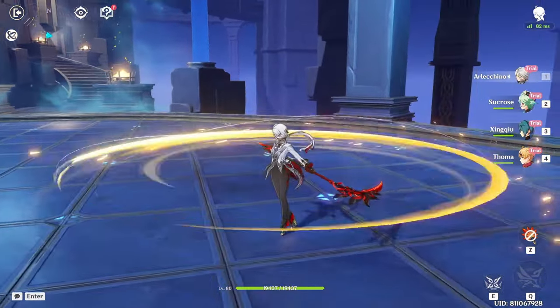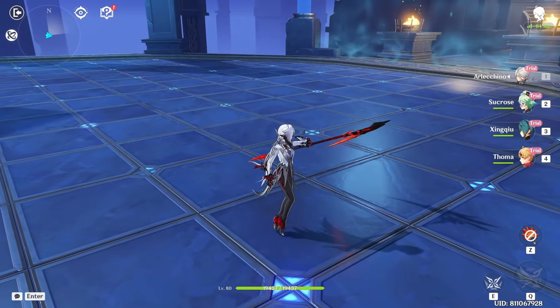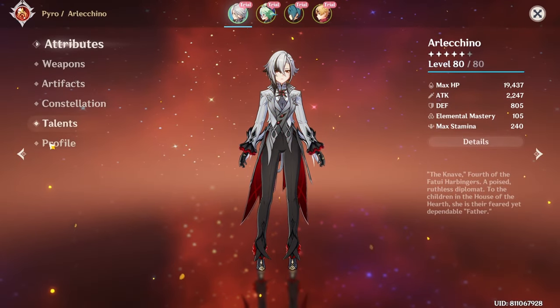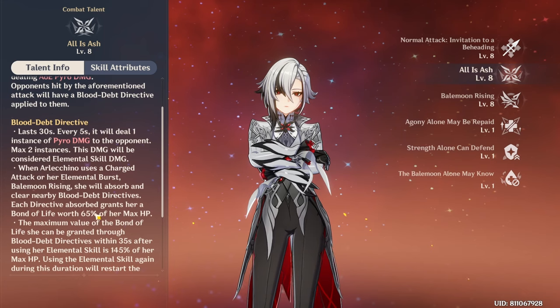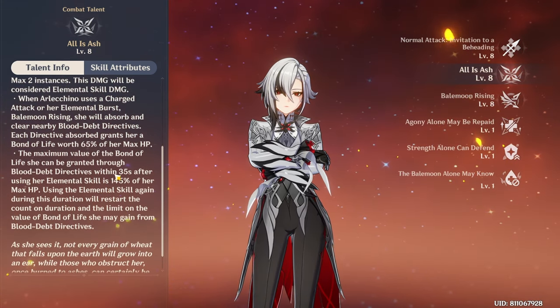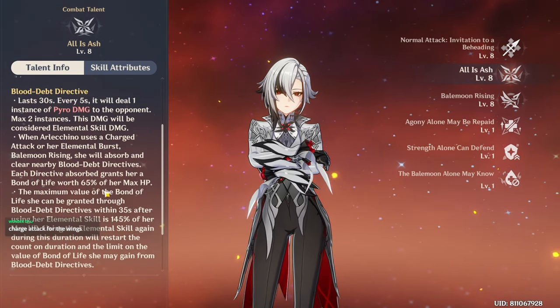Oh yeah, look at that — her weapon transforms into a scythe when you basic attack with her. That is so cool. Okay, so what are her skills? She puts on the Blood of Death, which will infuse Pyro when the Bond of Life is more than 65% of her max HP, and then she will heal that HP over time with basic attacks and charge attacks.